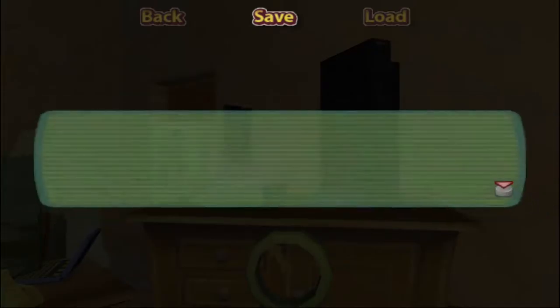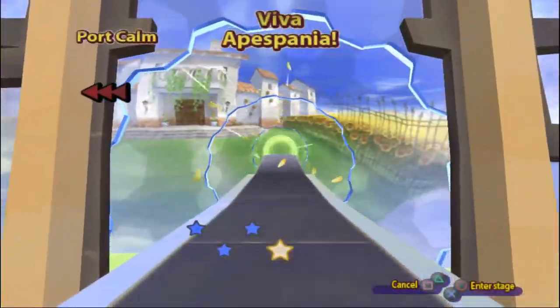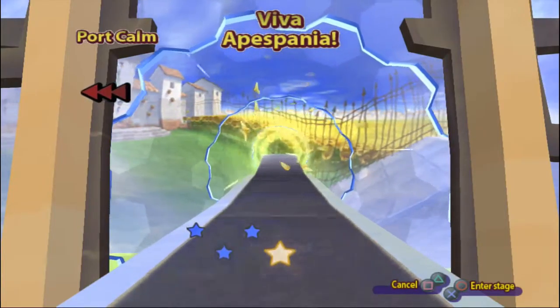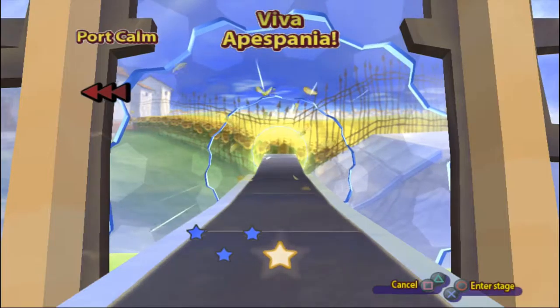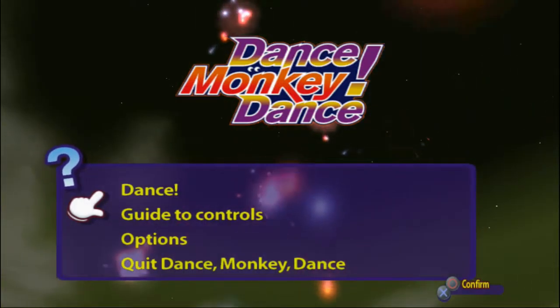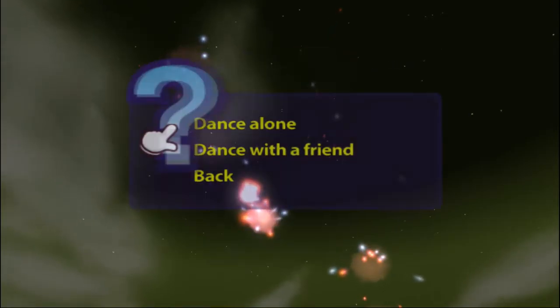And also showing off all the minigames and completely beating them all. Guess what? We're doing Dance Monkey Dance next. Next time we're doing Viva Apespania, but for now we'll be doing the second song of Dance Monkey Dance. Enjoy. And here we are at Dance Monkey Dance. I said we're doing the second song and we definitely are. We've unlocked it last time.